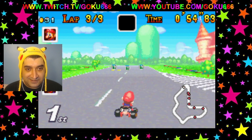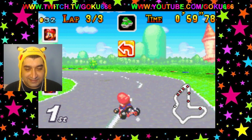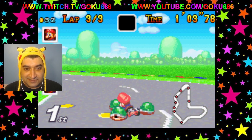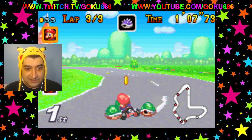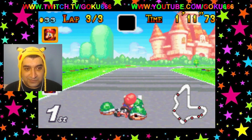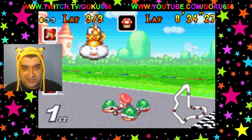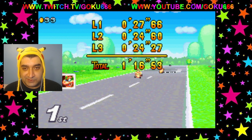Alright, final lap. It's a nice little course. We got the triple green shells — it's always a good strategy just to hold on to these and let them protect us. But yeah, there's Princess Peach's castle. That was Peach Circuit.